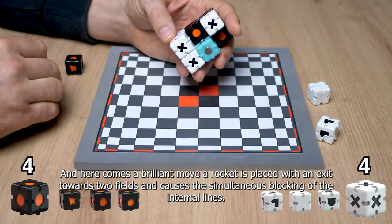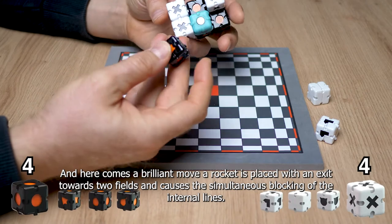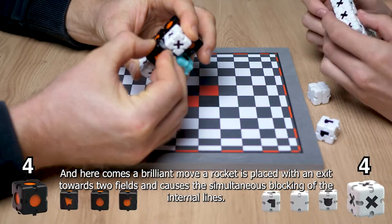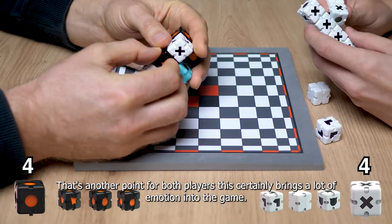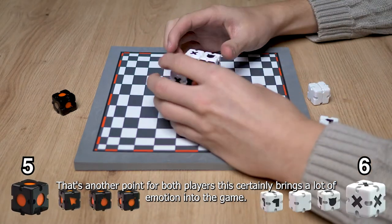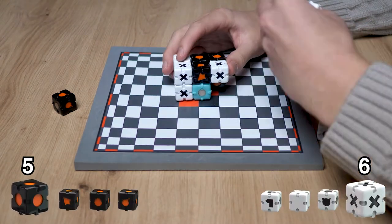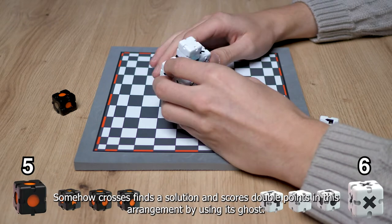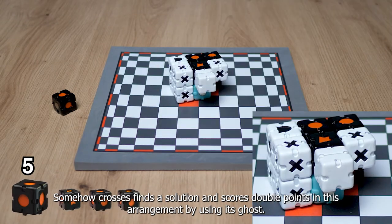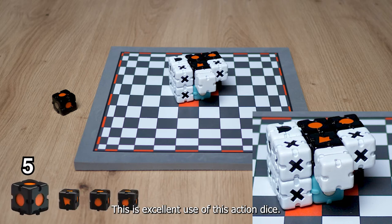And here comes a brilliant move. A rocket is placed with an exit towards two fields and causes the simultaneous blocking of the internal lines — that's another point for both players. This certainly brings a lot of emotion into the game. Somehow crosses finds a solution and scores double points in this arrangement by using the ghost. This is excellent use of this action dice.